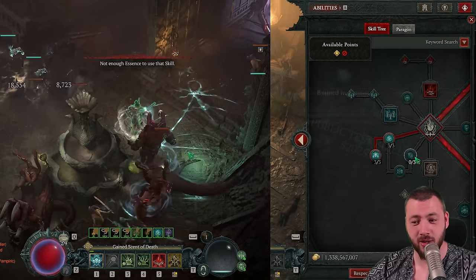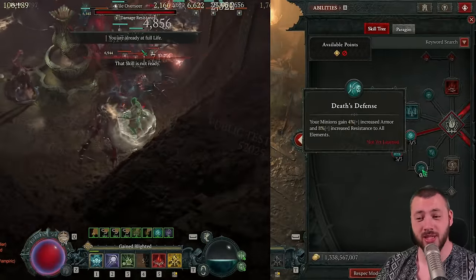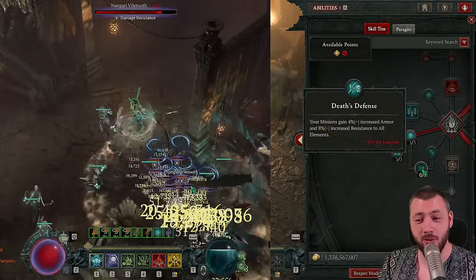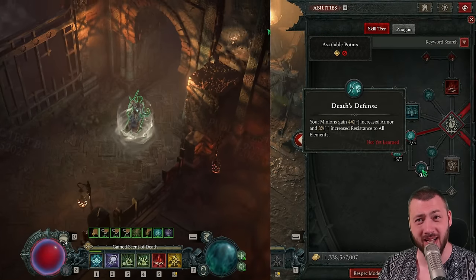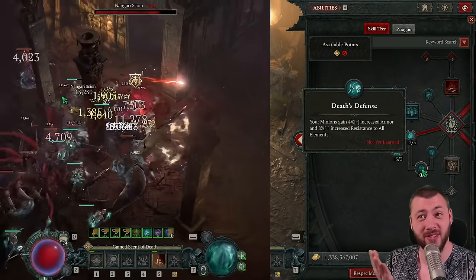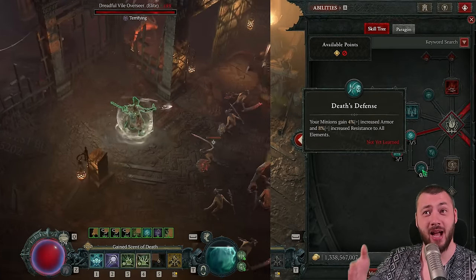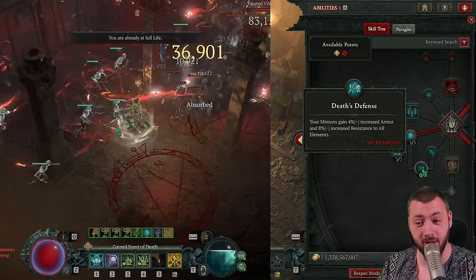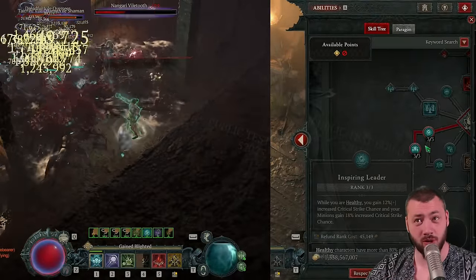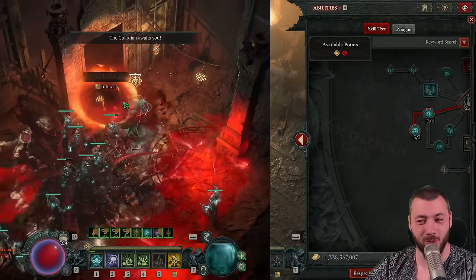No points into Bonded Essence because it's useless — your minions heal enough. And no points into Death Defense since Death Defense is now useless. This skill makes no sense. Minions are getting 100% of your stats, so they get 100% of your resistance and armor. They already have 17,000 armor. They are at the absolute armor cap. Over-armor makes no sense. But the bonus crit from Inspiring Leader and the bonus damage from Hellbound Commander is what you definitely want.